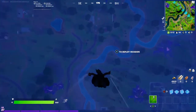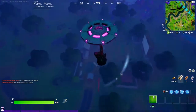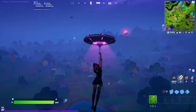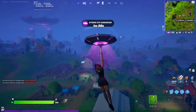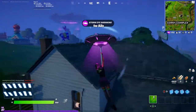Alright, so we are landing at Corny Complex, but since you glide so fast I can just swoop all the way around. We're going to go to the building right on the left — there's a llama! Oh no, it's going to run away instantly.